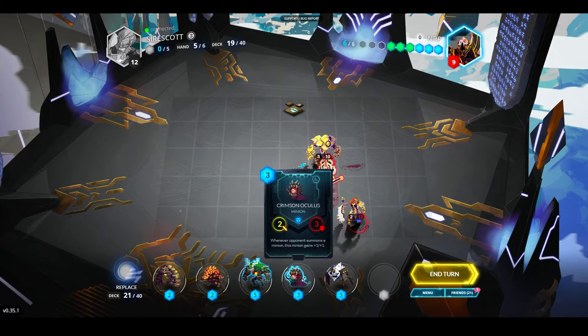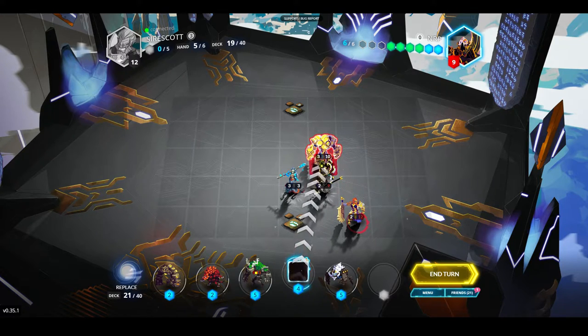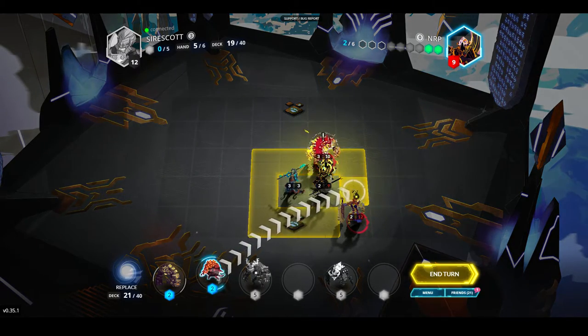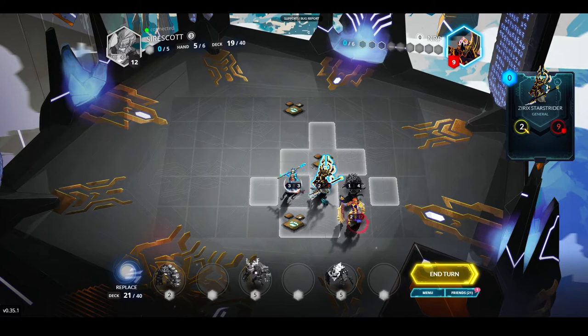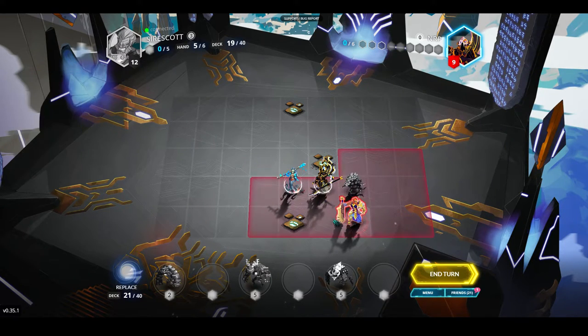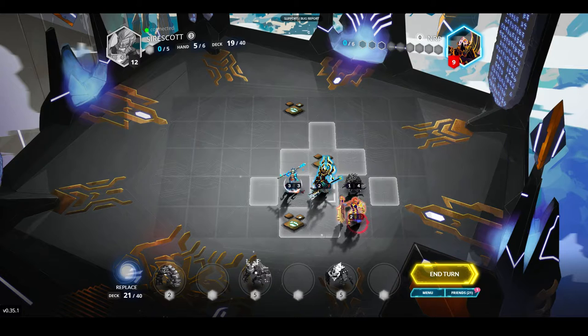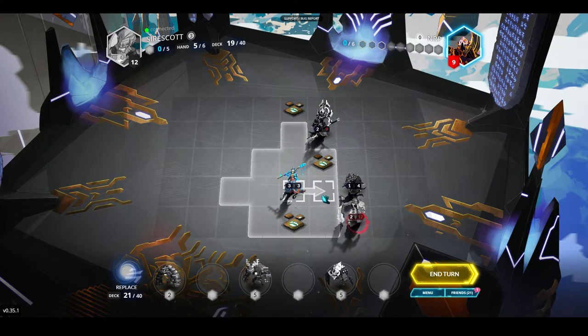I'll get rid of the Crimson Oculus — that was what I needed to draw, that's the perfect draw. I'm able to get rid of that and provoke him as well. How much damage can I deal? 5 damage. I'm not sure if I should attack with my General — no, I won't. I know I can kind of finish him off with Blast. I'm afraid Lyonar has ways to deal damage and can heal up kind of fast.